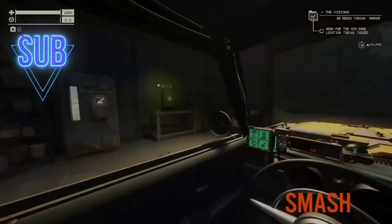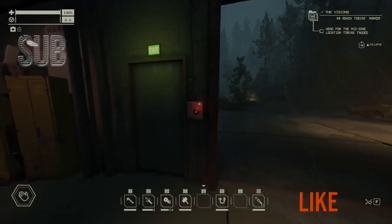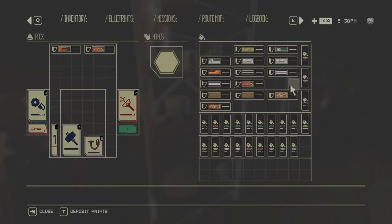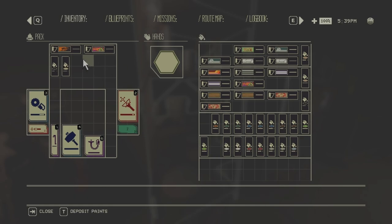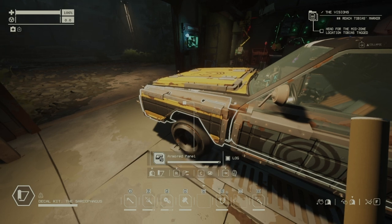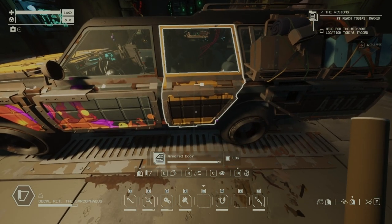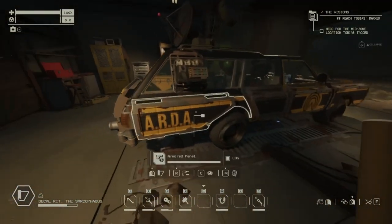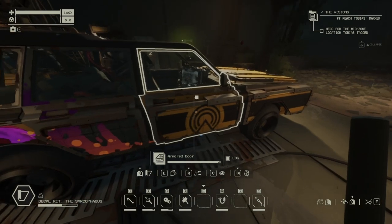Hello everyone, thank you for joining me in episode number 11 of Pacific Drive walkthrough gameplay. We will just continue where we left off in the last one. What I wanted to do again is use a few kits and change the appearance of the car a little bit. I'll use the black paint and the gold paint, and these two. So I will use the sarcophagus kit all around, and then the other one just on the hood and on the back, to change the appearance of the car. This sarcophagus kit is actually glowing in the dark a bit.